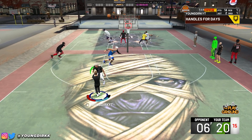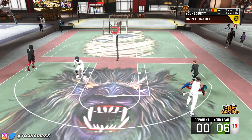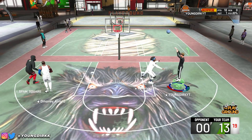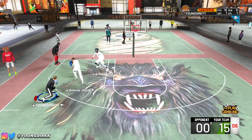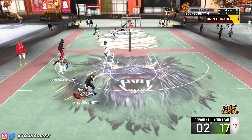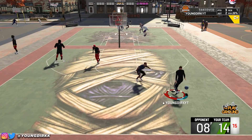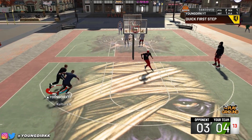You get finishing and shooting badges on Hall of Fame, and then you get your playmaking and defensive badges on gold. I'm going to show you guys all my SIGs, my jump shot, how to make the build, and how to equip your badges. This is the best guard build in the game. I personally like to ISO with it, because in my opinion, screens are just too easy with this build.